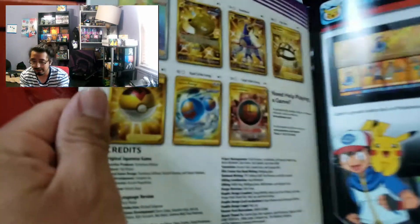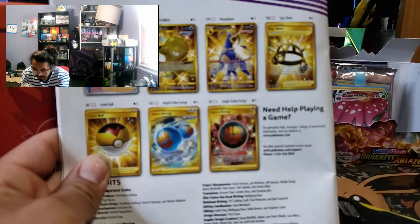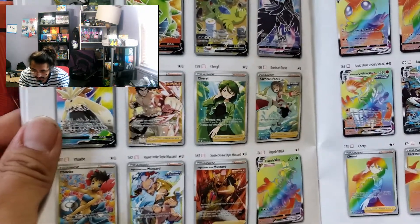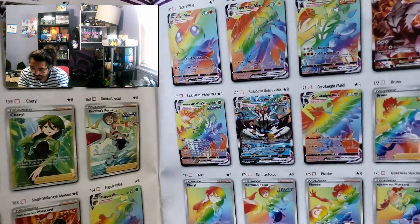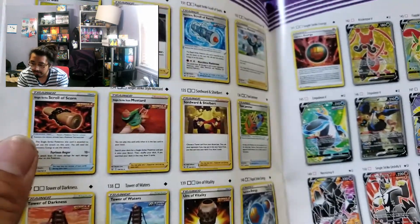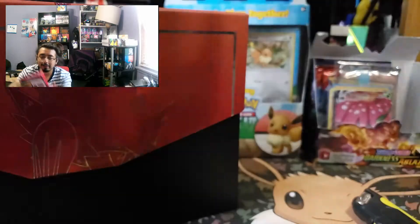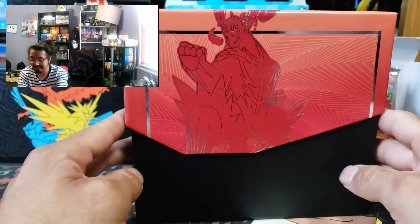Let's check the little booklet in the back. Oh, I forgot about the gold cards, fellas. Either Cheryl or Phoebe - we could take Karina. Where's that Empoleon? That one as well. The Urshifu's alternate arts are pretty cool. There's the Empoleon - we'll take that one too. So either one of those guys, or the gold card. We got like four or five chase cards out of this - actually a lot more than I expected.